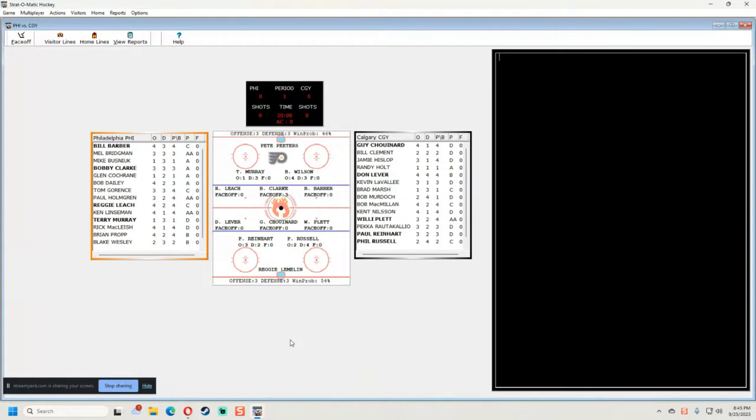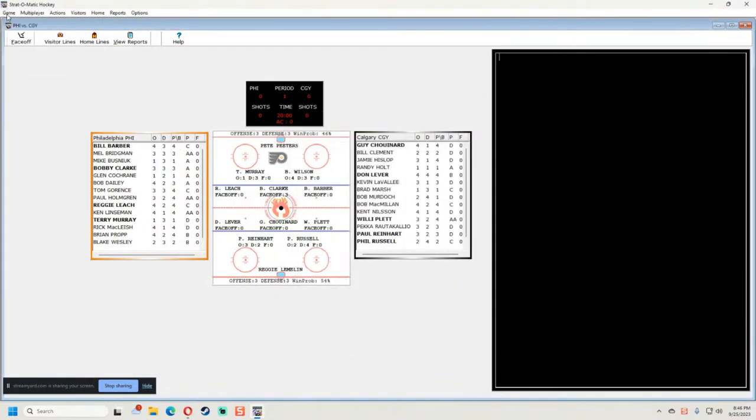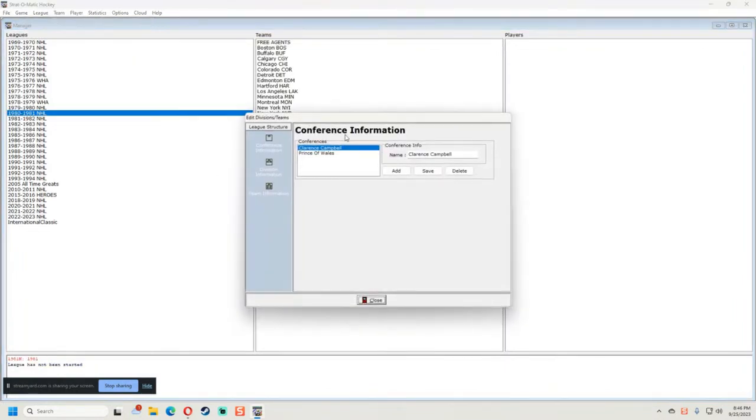Let's play a little bit and see what we've got. I can see the win probability on the top line — offense three, defense three, win probability 46. The visiting team has a 46% chance. For some reason I don't have the Calgary logo in here — it didn't save the Calgary logo, and that's going to bug me. Let me close the game and fix that.